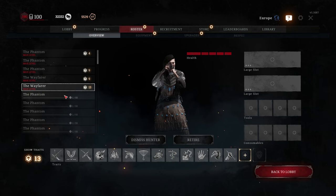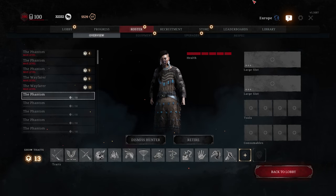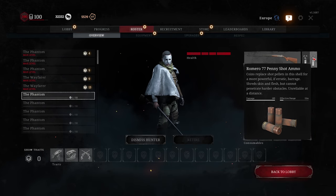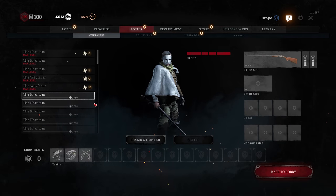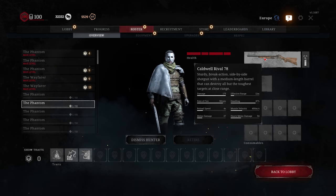For what shotguns do I recommend penny shot? Well, Romero — I don't think it's worth it. By the way, don't look at the stats in the store; they're kind of broken and don't make much sense most of the time. So for Romero, not really worth it — I would keep the buckshot.